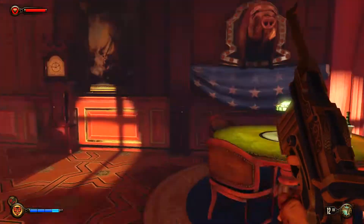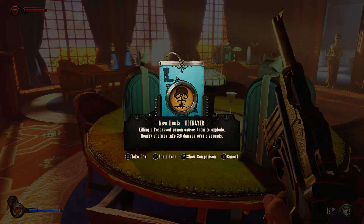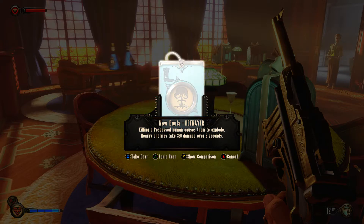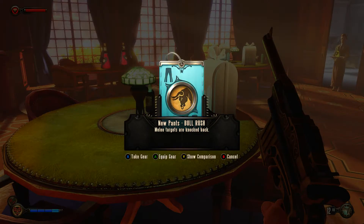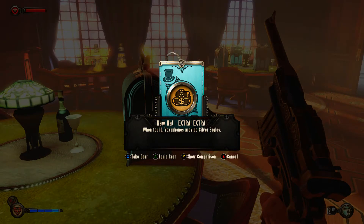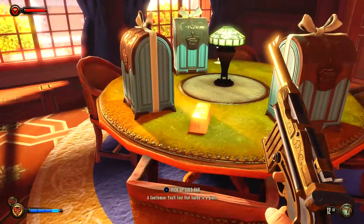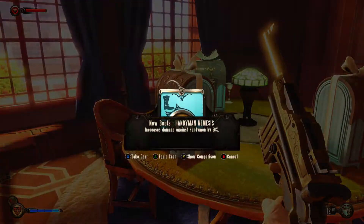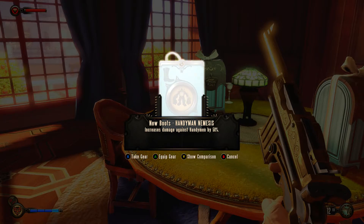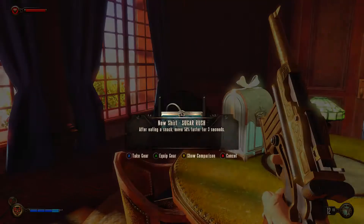We're starting to see little snippets of something else — figures slowly blurring in and out of reality. More gear: betrayer — killing a possessed human causes them to explode. New pants, bulrush. New hat: when looting, boxes of phones provide silver eagles. And a gold bar — the difference between life and death. Some of these are given to me by the twins.